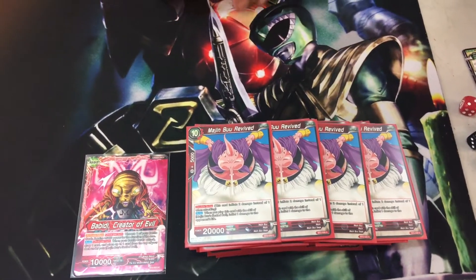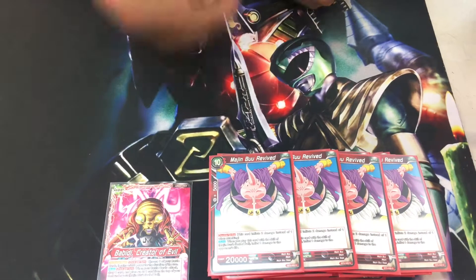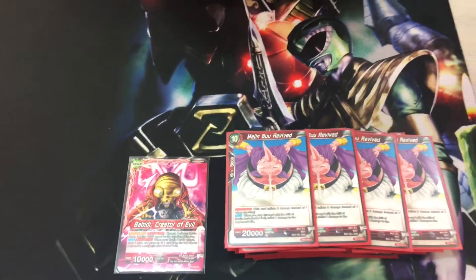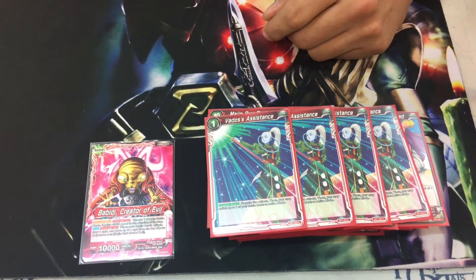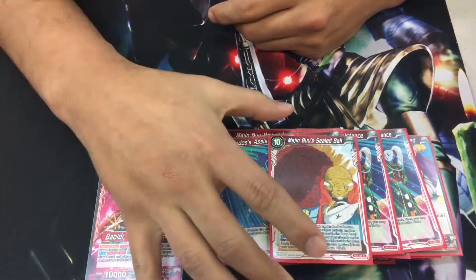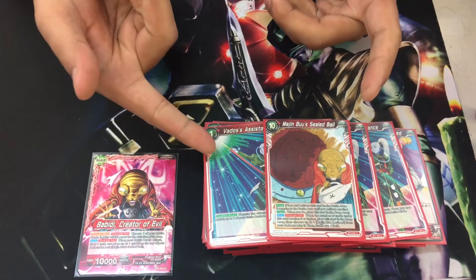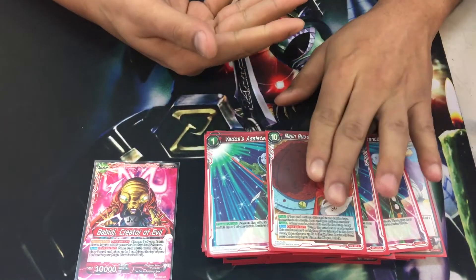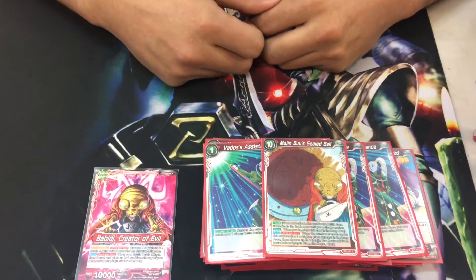The reason why I do not have Grand Absorption Majin Buu — the 7-drop — no extra Gohans, no extra Promo Gohans, but like I said, it's a work in progress. The deck can actually work without it, and of course the deck will be even more powerful with those added in. Going to the extras: some negates — 4x Vado's Assistance, negate an attack and ready the battle card. And last but not least, the Boo's Sealed Ball. When this card has 5 or more, send it to the drop area and get the 10-drop Majin Boo. The only thing I'm missing outside of the Promo Gohan and the Miraculous — I'm only going to be running them in 2s and 4x Grand Absorptions. I'm also trying to fit in Cabba's Awakening, that plus 6k for free. So far it has worked out.